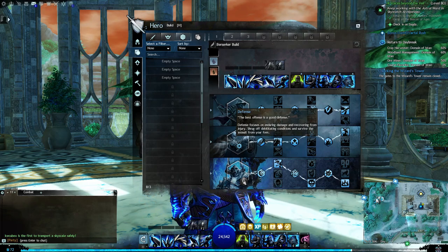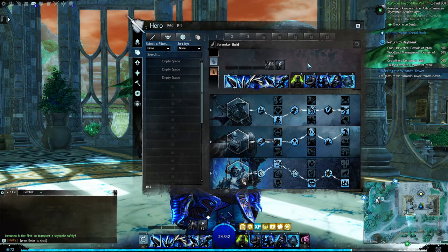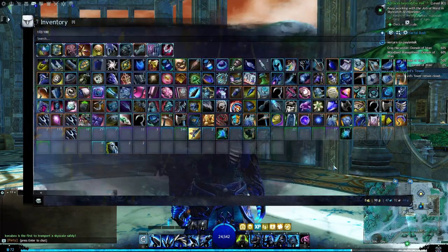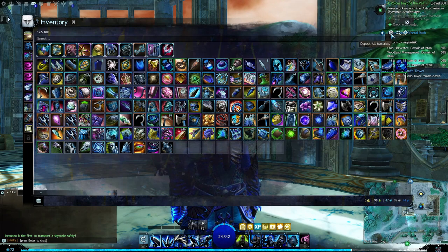My warrior is very DPS-focused with defense included to keep myself alive, because being highly focused on DPS makes me very weak on defense. That is basically my warrior build — thank you for the question. Sometimes I'll go into my inventory and activate a sharpening stone.